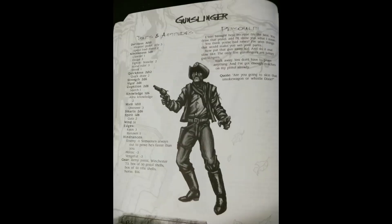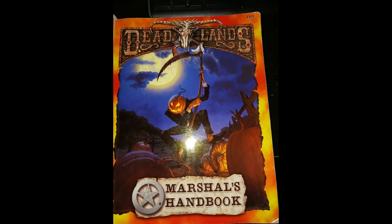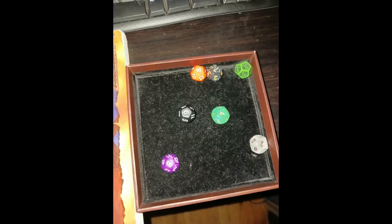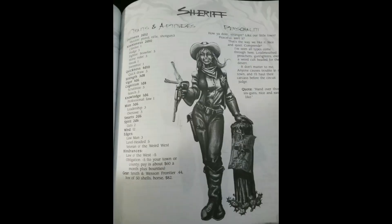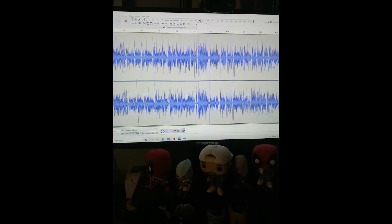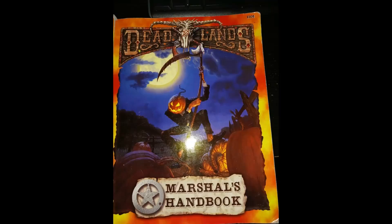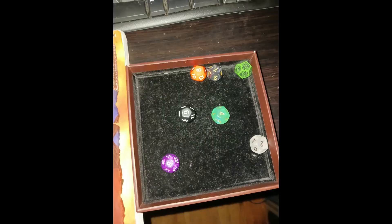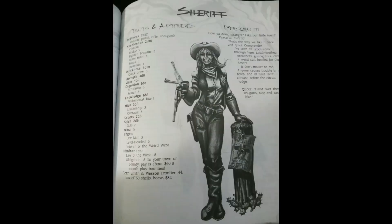I reported a couple of changes in the players of the group. Jim has announced he won't be a consistent player due to job obligations, and we added a new player, Tyler, to the group. As we began the session, our original five were on a train headed north from Tombstone towards Tucson, Arizona. They were seated in the same section as Tyler's character, giving them an opportunity to get to know each other. Once they got to Tucson, they were accosted by a man who said Gabe's character stole money from him. He and his five associates attacked the group, and Tyler figured out before anyone else that the associates were walking dead.